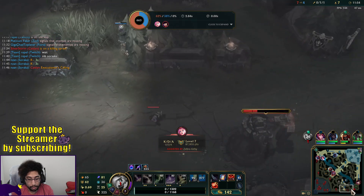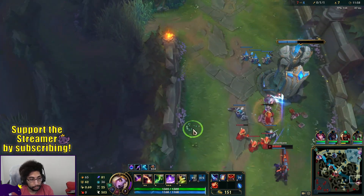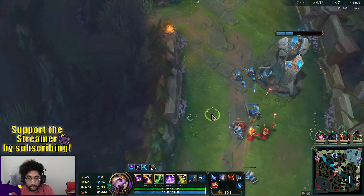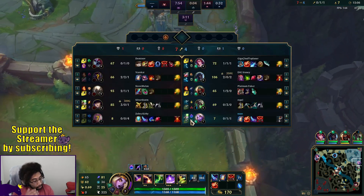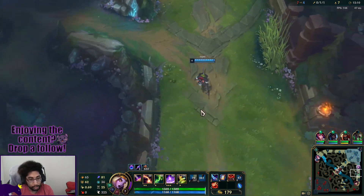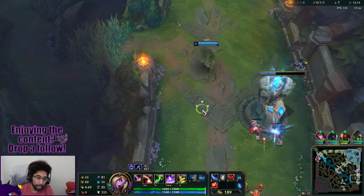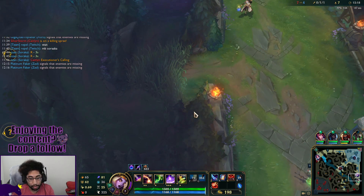I don't know why Udyr comes down here and then doesn't hover — this is my path. You're wasting my time, Twitch. It's always my ADC. I had a really good team last game in mid game, but my ADC in the laning phase was just so passive.